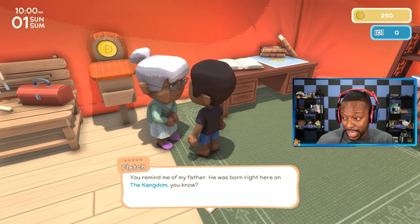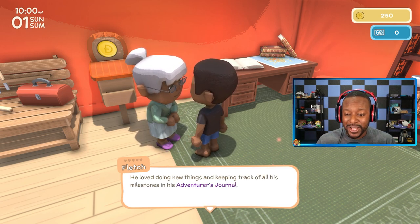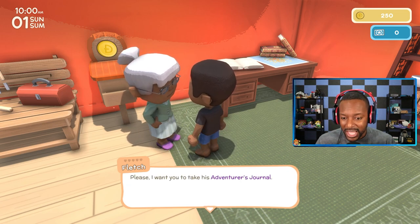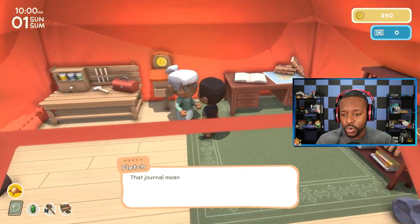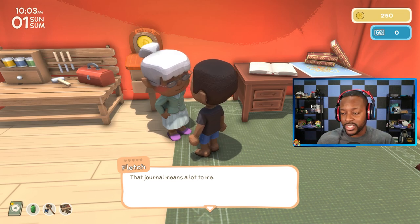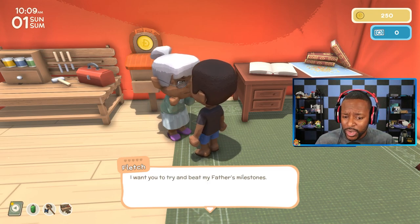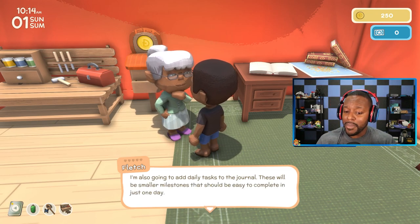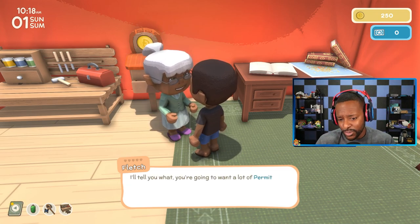Fletch mentions her father, who was born right here on the kingdom — a true blue adventurer who kept track of all his milestones in his adventurer's journal. She wants us to take his adventurer's journal. The adventurer's journal is kind of like our Nook phone, where we have a bunch of different tasks and things we can do. They'll give us what's called permit points — you can see we have zero right now, but we'll get some in just a moment.